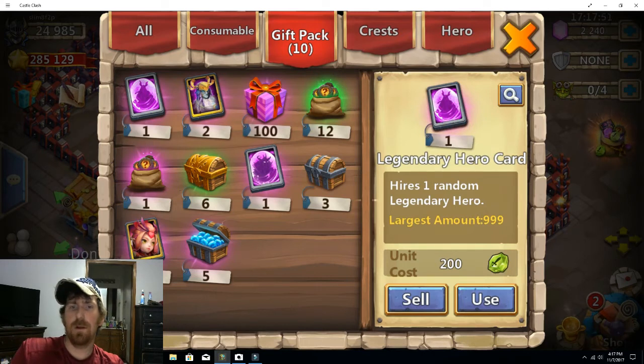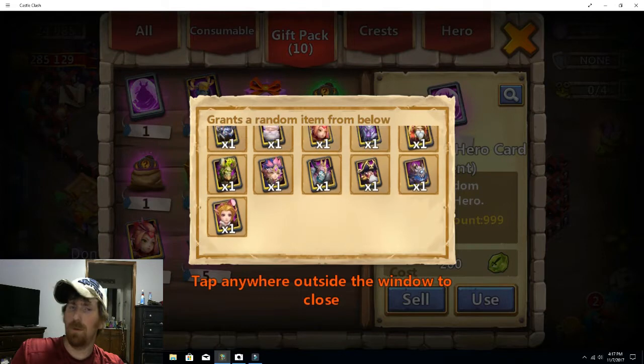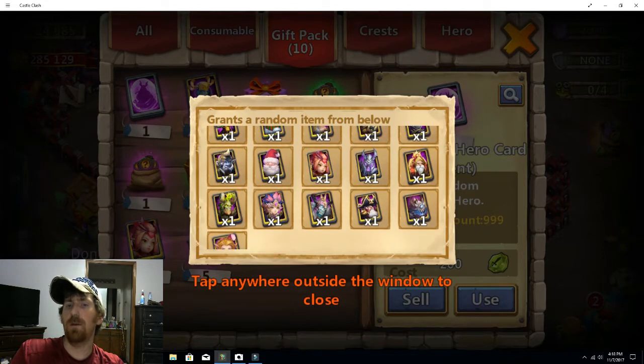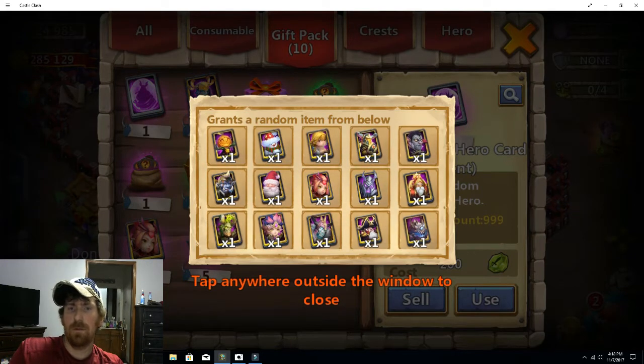We have a legendary hero card — from what they say you can get a Skull Knight out of it — and also this event hero card where we could get quite a bit of stuff. The main reason I did the video is because if I get a Dread Drake, a Ghoul, a Skull Knight, or even a Warlock, I want to get that on camera because that'd be awesome.